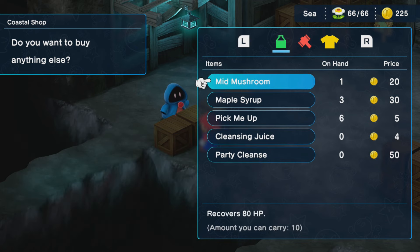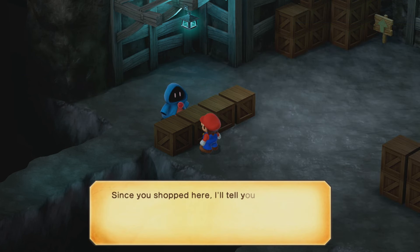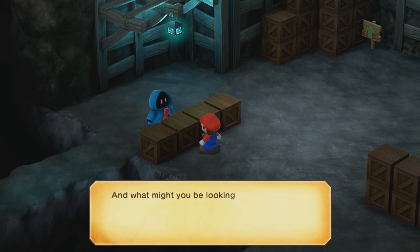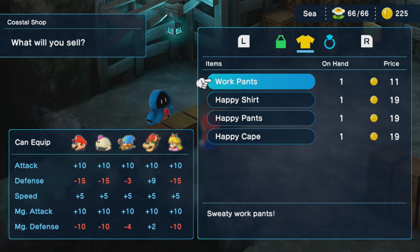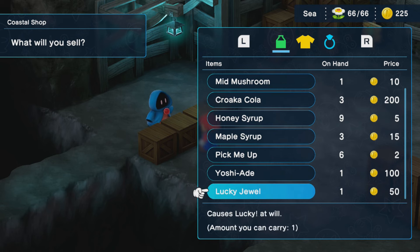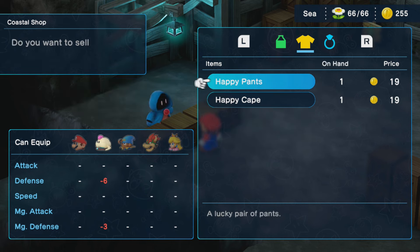I got my characters equipped. You can also buy a lot of the standard items here too if you need them. I'm actually going to sell something. The ship sank into the briny sea because a giant squid attacked it. Some people went to survey it, but they never came back. It's weird that you can't sell any of your weapons here, though.